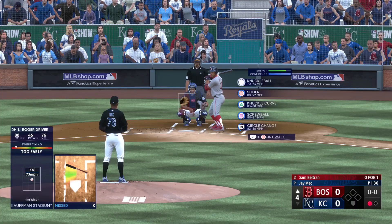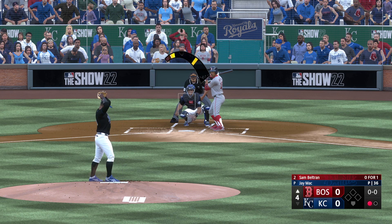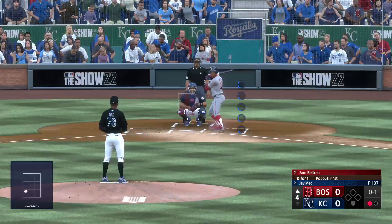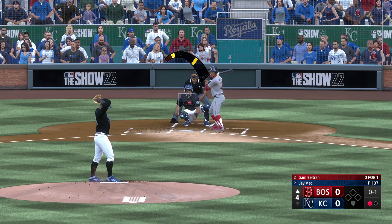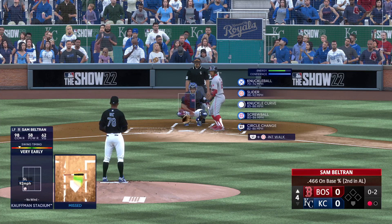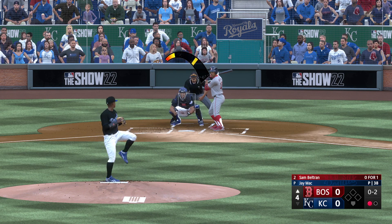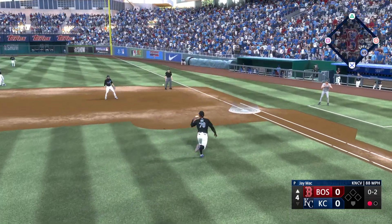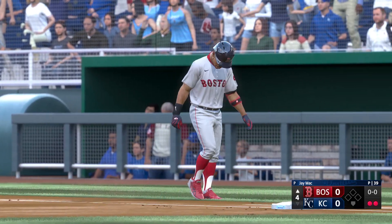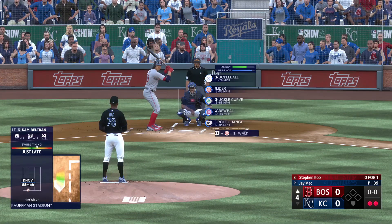Sam Beltran, second in the American League in hitting. First pitch in for a strike. Kicks and fires — way out front for strike two. That one to first — McCall collects, tosses to the pitcher covering the bag, two up two down. He's doing a nice job of keeping the ball out of the air, letting the defense work behind him with another ground ball — good execution. Up next, Steven Koo.